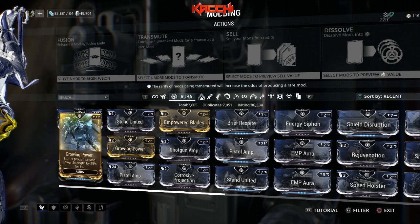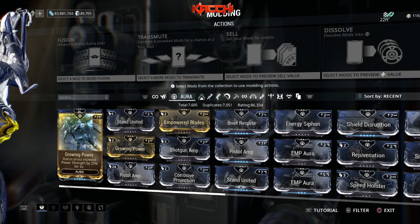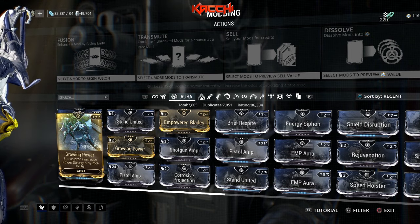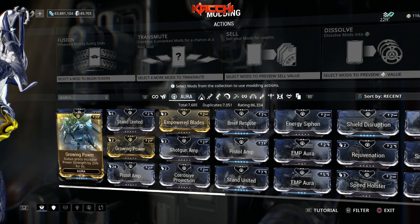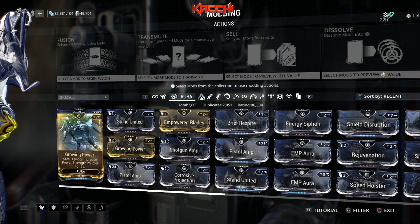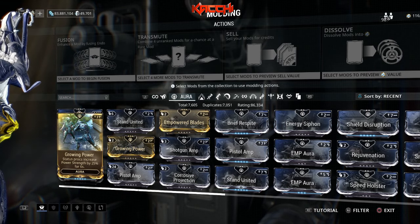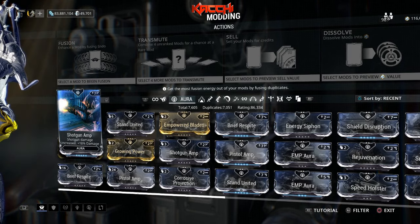Since this is an aura mod, everyone benefits. When stacked, you could get 100 percent power strength — just start using your abilities and it's awesome. I have it on my Saryn; she's just raining havoc. It's good on Saryn because her passive makes status effects last longer. The passive doesn't interact with Growing Power directly, but every time you inflict status it resets the six-second timer. So it just keeps going.